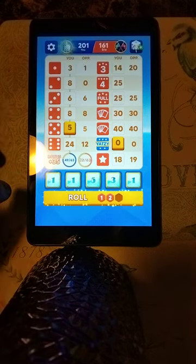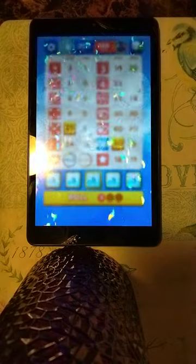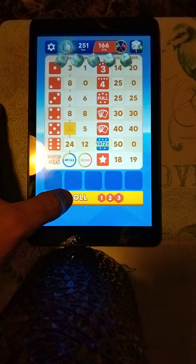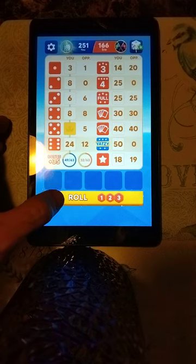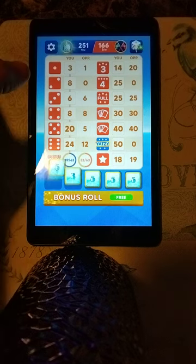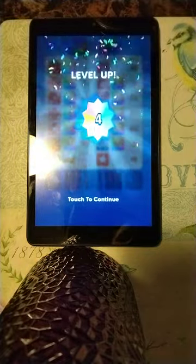Wow! The only thing we have left is Yahtzee and 5s. Whoa! We just rolled four 5s in one turn and got the Yahtzee — totally was not expecting that. That's 1 in 6 to the 4th power odds to roll four 5s on the same roll. We got three 5s, so we got our bonus, we got our Yahtzee — just like that, within two turns. We just shot up over 300 points again.